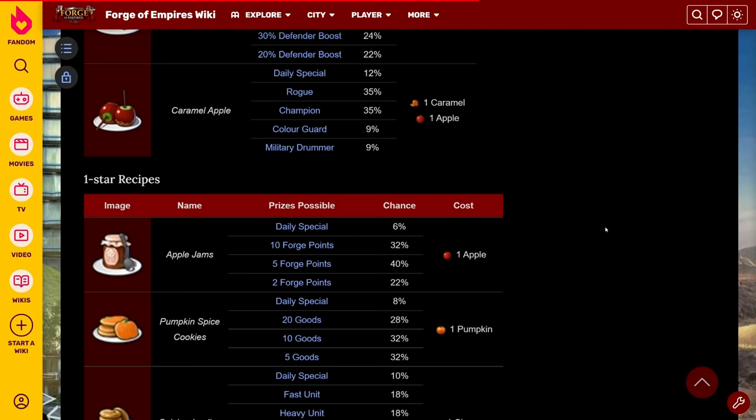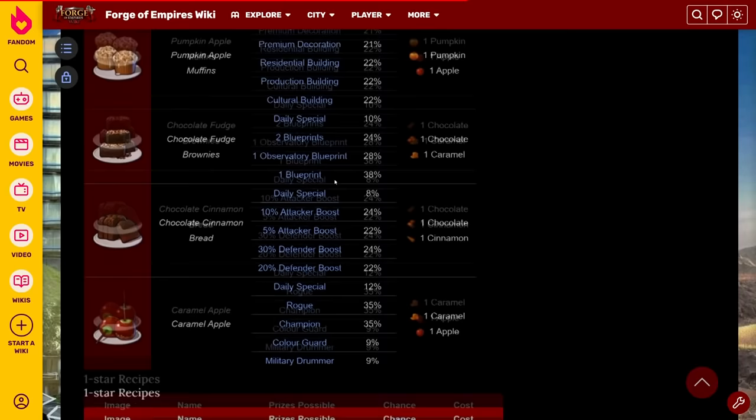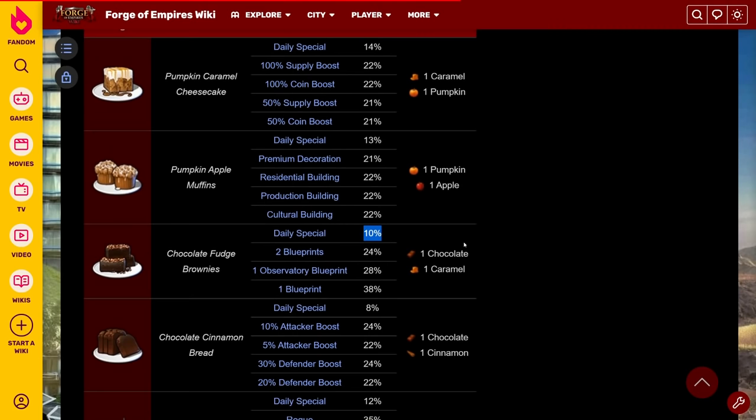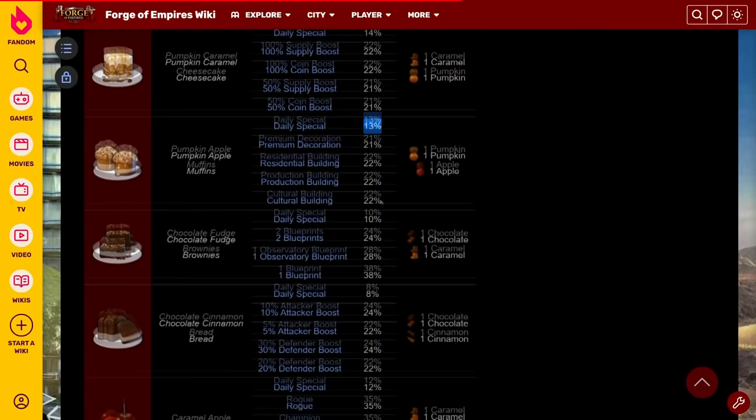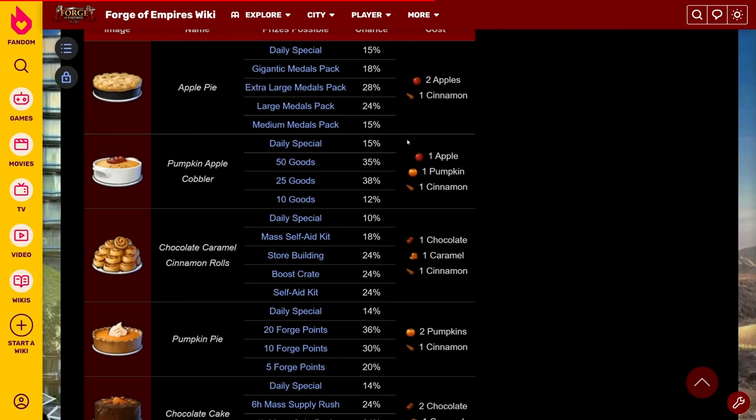Calculating it yourself isn't too difficult. For the one-star recipes, you simply look at the number. For the two-star recipes, you look at the number and divide it by two — as simple as that. You'll find out how much you get per ingredient: five percent chance per ingredient here, six and a half here, and so on. For the three-star recipes, you divide by three. It might be a little bit more difficult in your head, but it shouldn't be difficult at all, so if you're on mobile it shouldn't be too difficult to calculate yourself which is the best option.